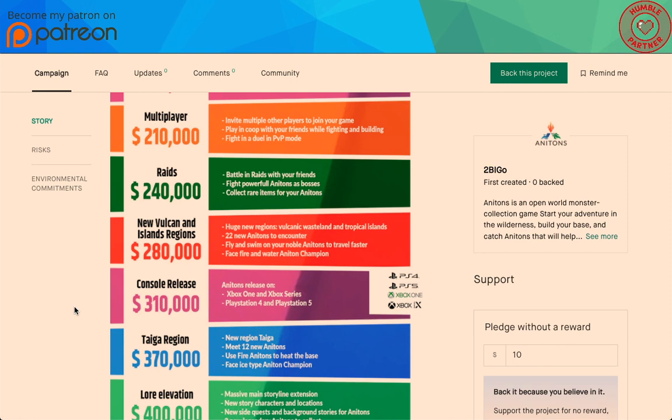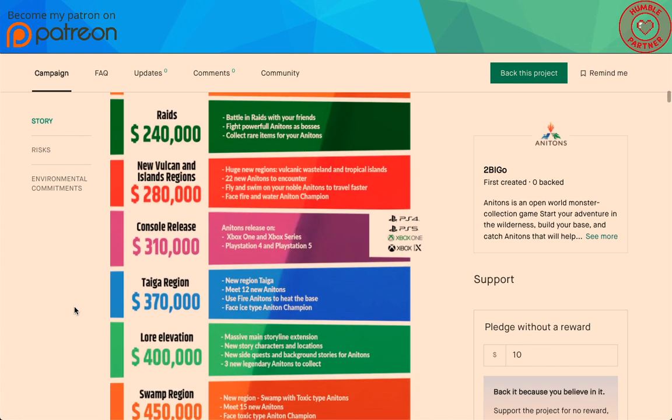For that 40,000 more from raids, you get two new huge areas, 22 new Anatons, fly and swim, and face fire and water Anaton champions. Man, that's huge.